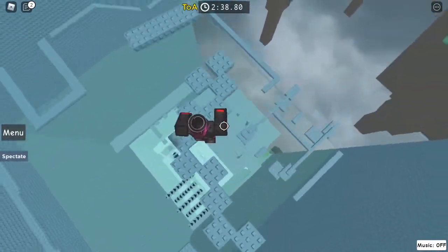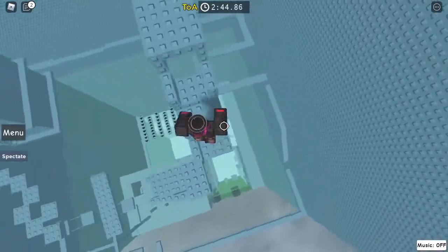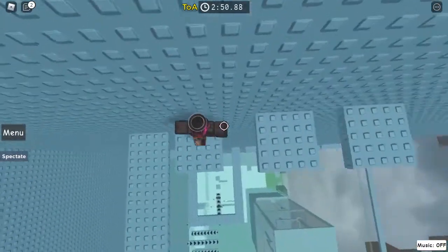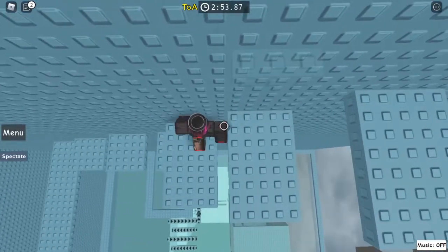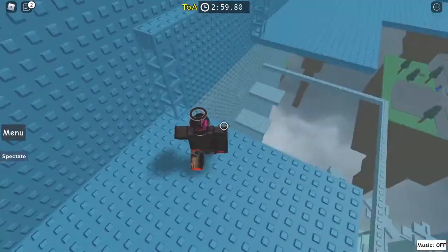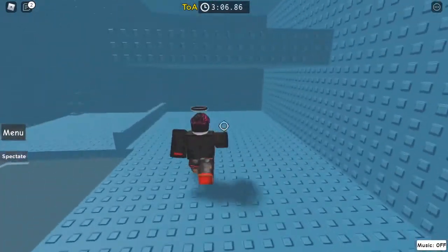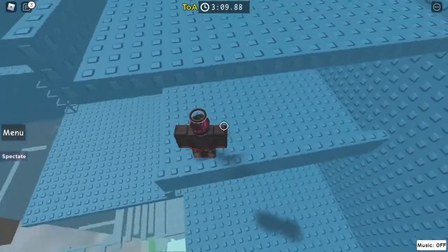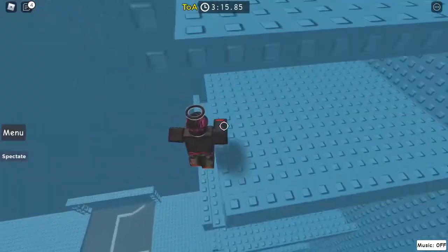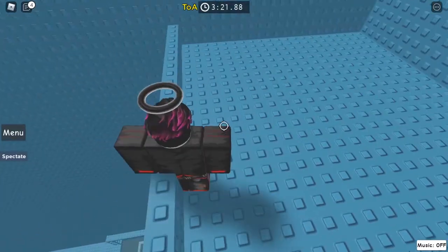Then just head across here — these shouldn't be too hard. Then across that one, up here, across these ones — just walk straight down them. Sideways is what I like to do. I knocked into a skip so I can do that, skip, then head over here and just keep on doing this until you get to the top of this bit. It's not taking that long.